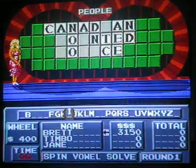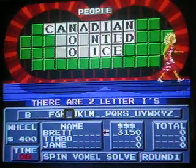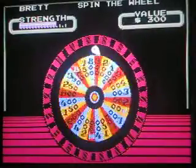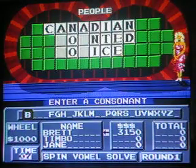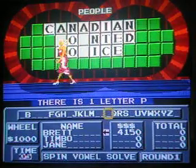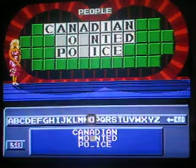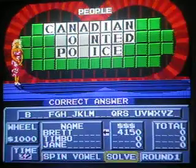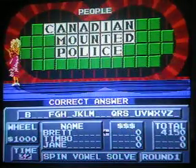I'll buy one more vowel — an I. Two I's. I'm going to try to get a lot more money, so I'll spin again. $1,000. Let's try a P. One P. Up to $4,150. I'm going to solve it — Canadian Mounted Police. Bingo! Good start. Won that round, won $4,150. That's a great start.